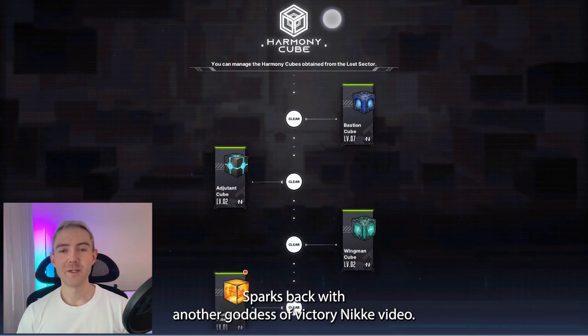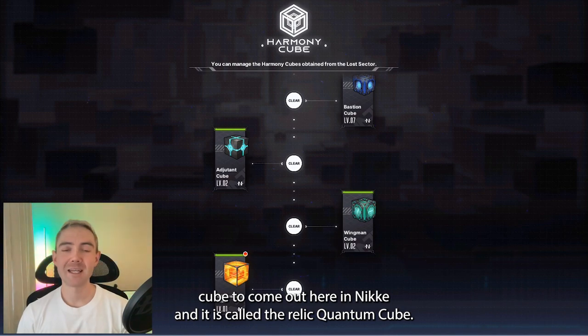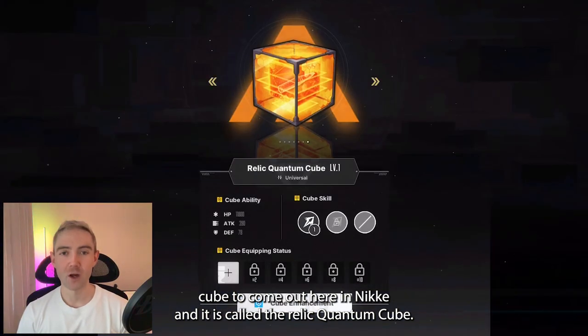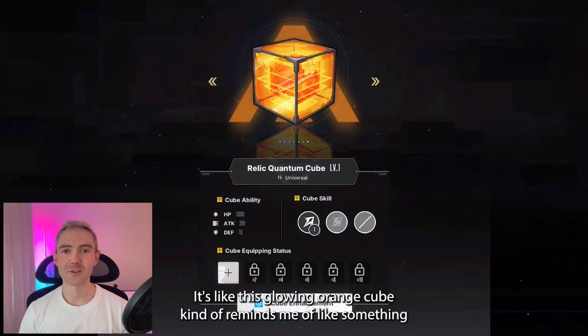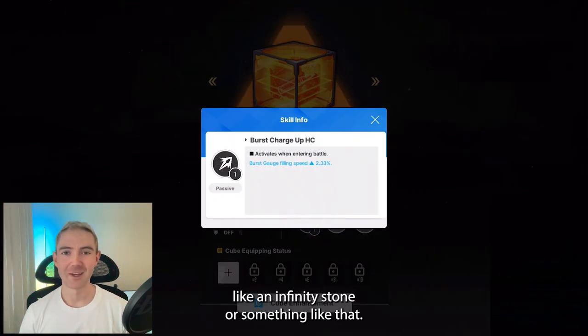Hey guys, Sparks back with another Goddess of Victory Nikke video, and we are going to talk about the newest cube to come out here in Nikke — it is called the Relic Quantum Cube. It's very cool looking, it's like this glowing orange cube, kind of reminds me of something like an infinity stone. It's pretty dope.